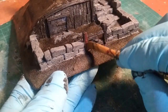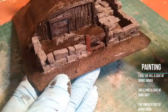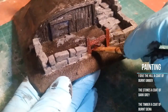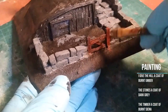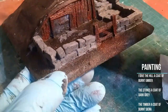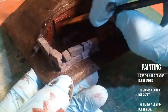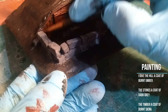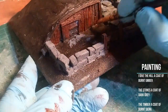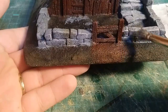Once the base coat has cured — and this happens pretty quickly with Mod Podge — I start giving unique and different base colors to each part of the model. I give the hill itself a base coat in burnt umber, any stone or brick a base coat in dark gray, and all the timber a coat of burnt sienna. I'm not covering the hinges yet as I'll give the metal bits a coat of gunmetal gray later.